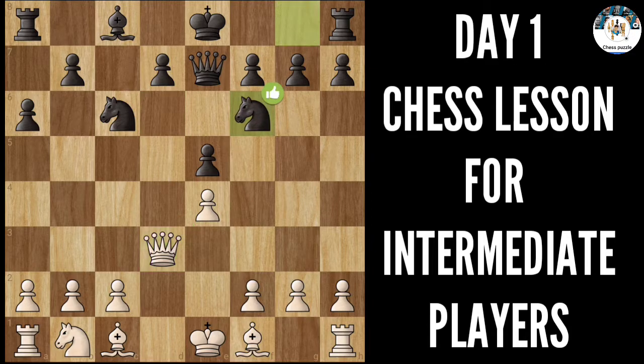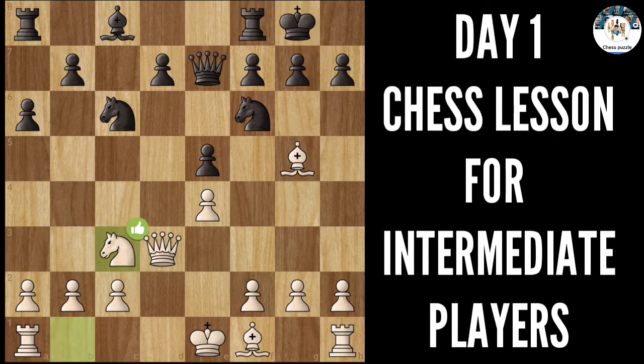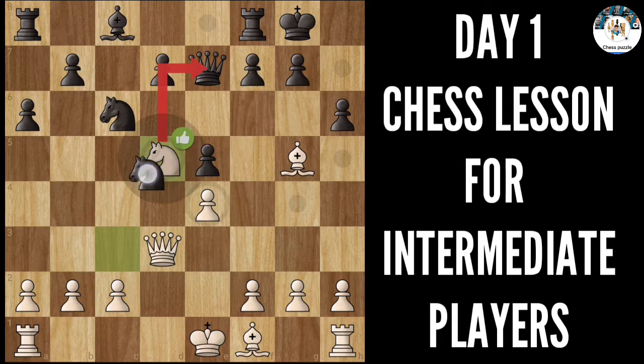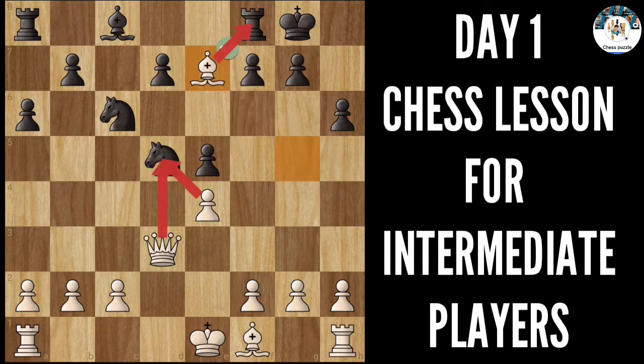This knight comes out, you are going to pin this knight, we castle, and this knight is developed. Then we see the amazing blunder of this game — pushing this pawn, saying okay this bishop has to move. But this is the blunder: you already know this knight is jumping here and we don't care about this bishop.